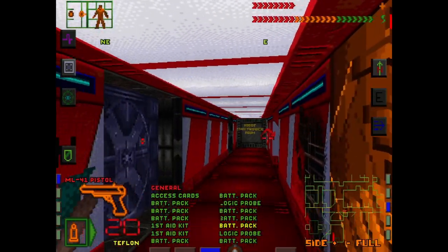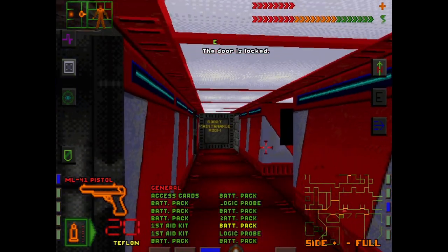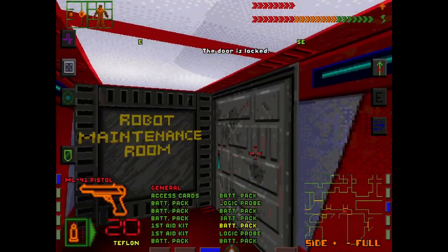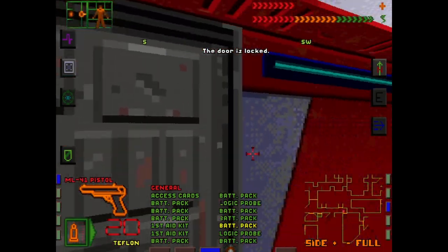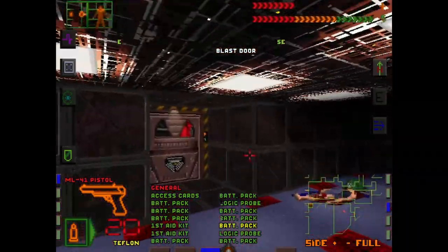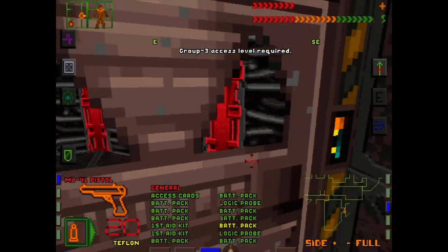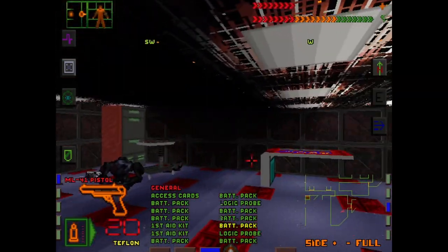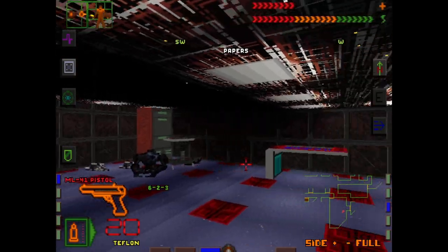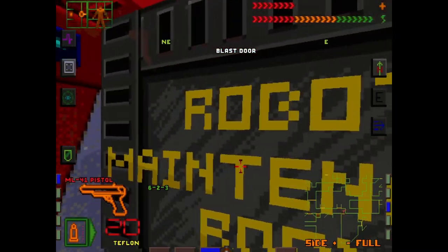There's also the elevator here. I don't want to go on the elevator yet, though. Both of those doors are still locked. We still don't have group three access. This said 6-2-3, I think. Well, I guess let's walk around and see what else we may have missed here.